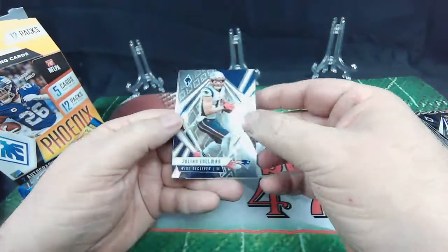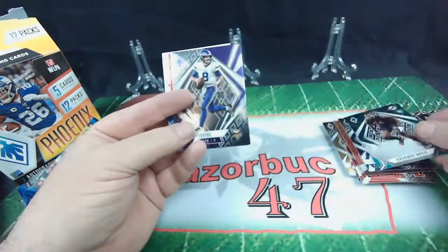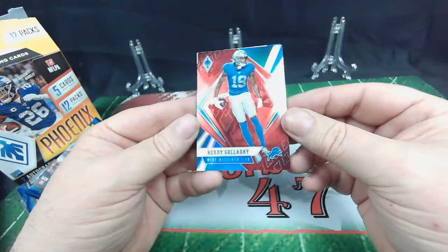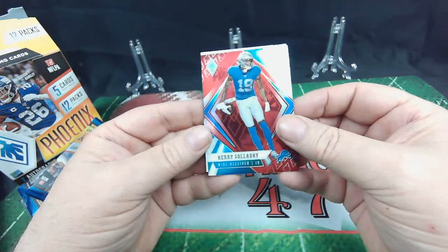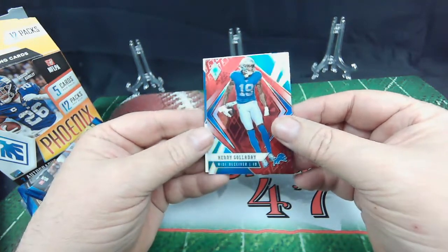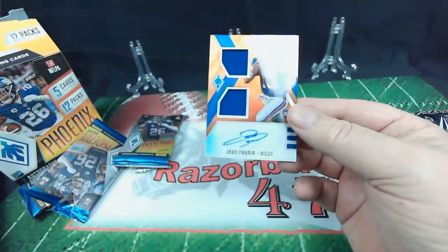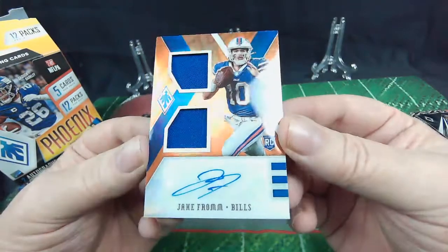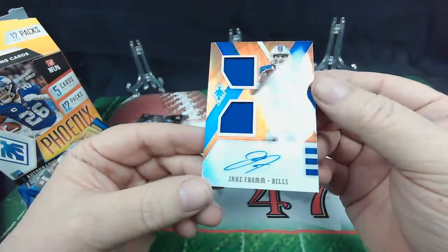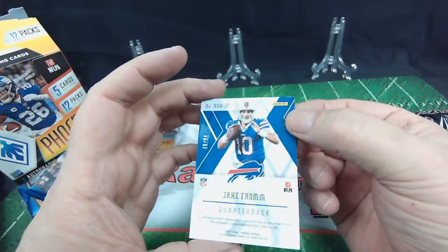You know, it'd be funny if this was just a filler card in this thing. Julie Nettleman, Kirk Cousins, Raquan Davis, and Kenny Galladay — Kenny Galladay color, red, very nice. Let's see how we want to reveal this — it is a Buffalo Bill, Zach Moss maybe. Oh, here we go — Jake Fromm. Very cool — 49 out of 50. And it's an autograph! Very cool. It's a double patch — double patch, autographed RPA, Jake Fromm, numbered 49 out of 50. Sweet card.